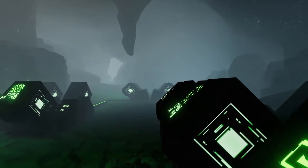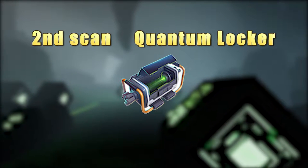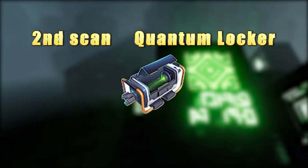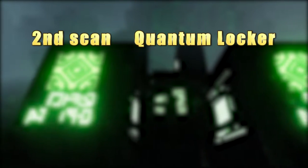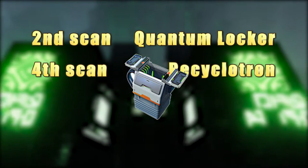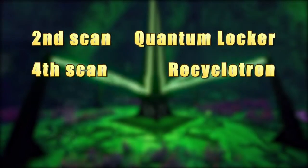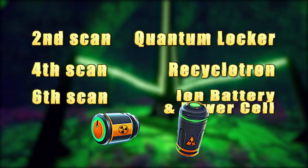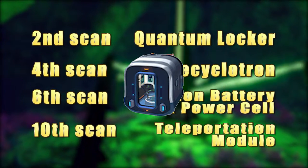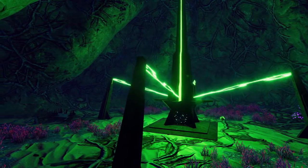First, let's take a look at what tech you get unlocked from scanning these. On your second scan you will unlock the Quantum Locker, which is like the Ender Chest in Minecraft and basically gives you multiple lockers you can place around the world which will all have the same shared inventory. On your fourth scan you unlock the Recyclotron, which lets you take crafted materials and recycle them back to their components — useful for breaking down accidentally crafted items or found items you don't need. Scan number 6 gives you Ion Batteries and Ion Power Cells. Scan number 10 unlocks the Sea Truck Teleportation Module and associated Tether Tool. Any scans over 10 does nothing but add to your scan collection for becoming Architect Master.